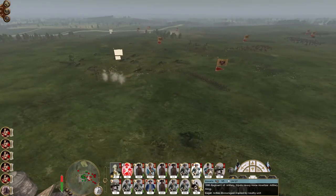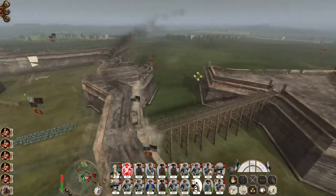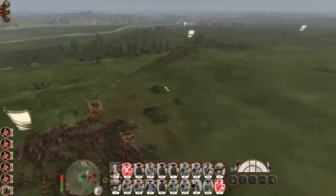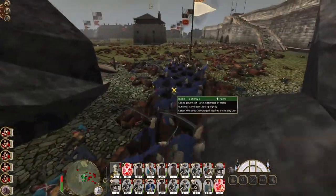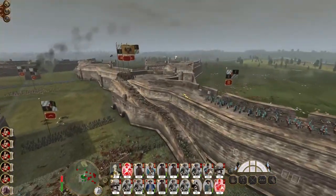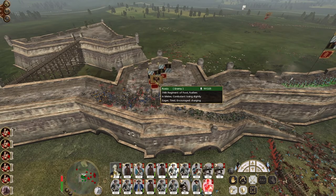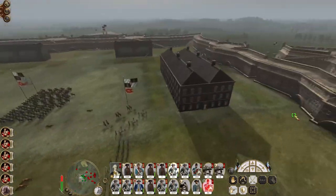Quicklime has obliterated the 10th regiment. You men reload — keep engaging the 10th, make sure they're gone. Cuirassiers are gone, hussars are wavering. The 5th regiment of horse coming in — they can't get in because the general's routing. 45th get in here. Got more infantry coming in — 21st foot guards.